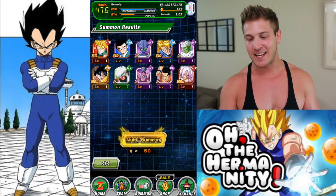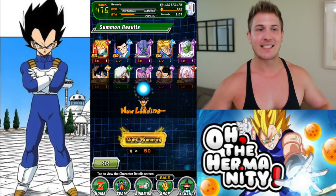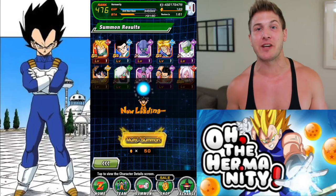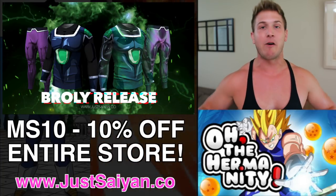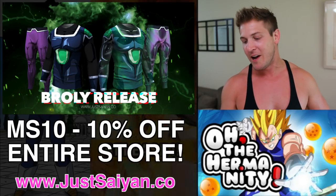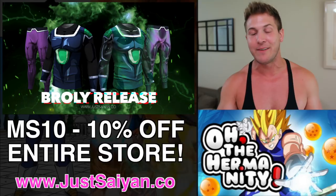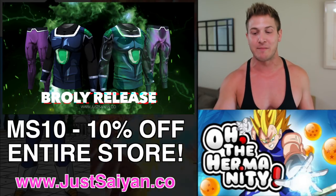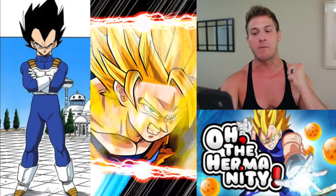Let's hit it again, we got two more chances. Guys, if you haven't already, make sure you check out the new Broly gear coming out from Just Saiyan — I have my own code for 10% off, it's MS10 or Hermit10, both of them work. The new Broly look is gonna be sick and you'll want to have it so you can rock it when the movie comes out in January. Go Super Saiyan 3, come on come on.